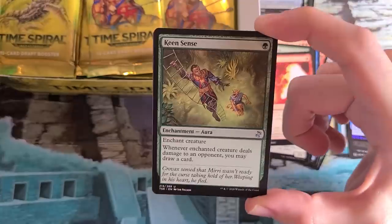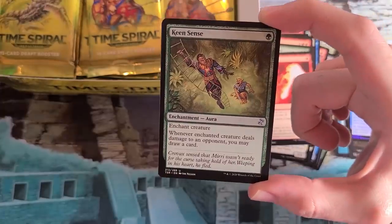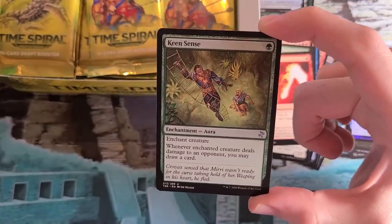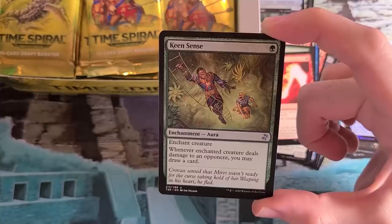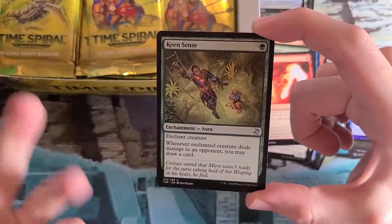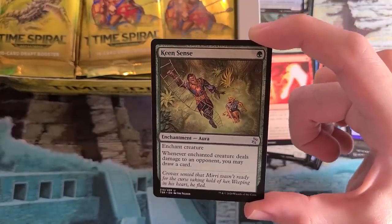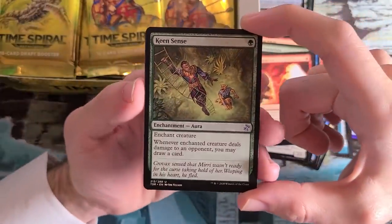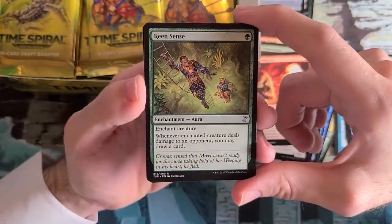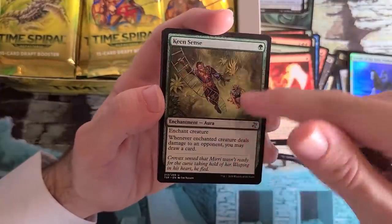Keen Sense — originally color-shifted Curiosity. This card is particularly funny because the story moment it depicts here is the opposite of the one on Curiosity. Curiosity shows Mirri following Crovax because Mirri suspects Crovax is up to no good. In this alternate storyline where Mirri is the one that gets cursed, it's a flip-side situation where now it is Crovax following Mirri. But Crovax survives, unlike Mirri, who Crovax kills. This moves Curiosity into green, which is something green started picking up with Hystrodon back in Onslaught. I think this is the first time it's ever been in the non-color-shifted frame.